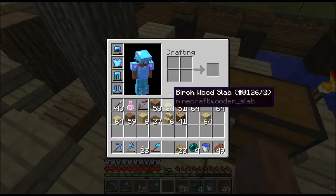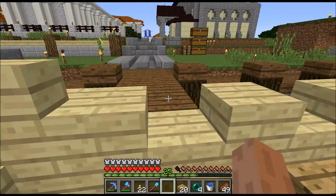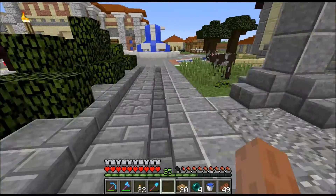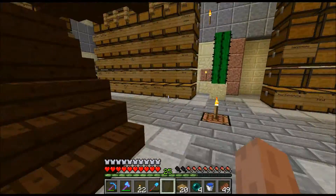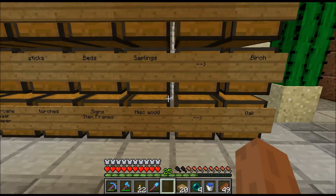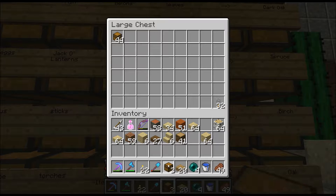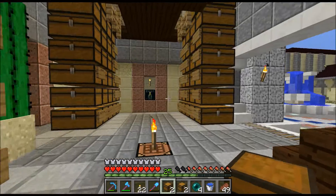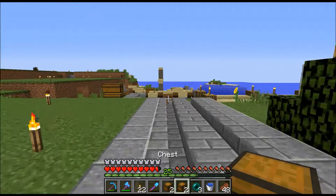Maybe we can put some chests here too, and maybe one there. Sorry for the Skype notification — somebody notified me on Skype. Let me grab a drink of water while I run back over. Let's get the chests — there we go. We're going to need two trap chests, plus two more regular chests. We'll put the trap chests back, and we'll speed this up. Trap chest, chest, trap chest, chest — yeah, that looks good.